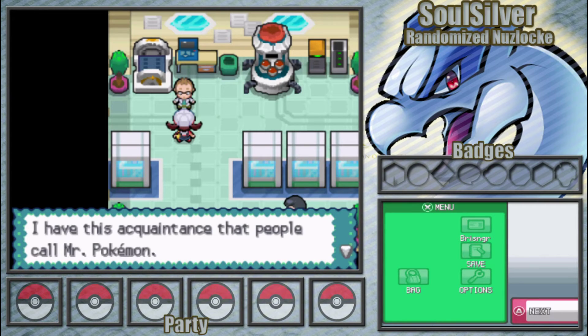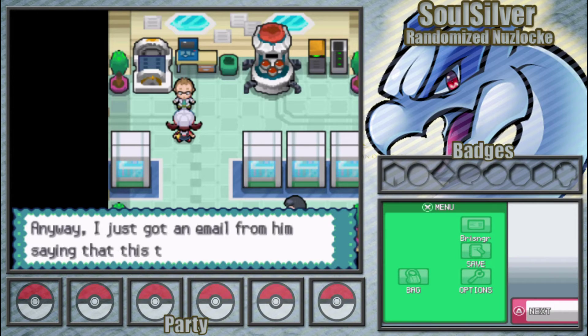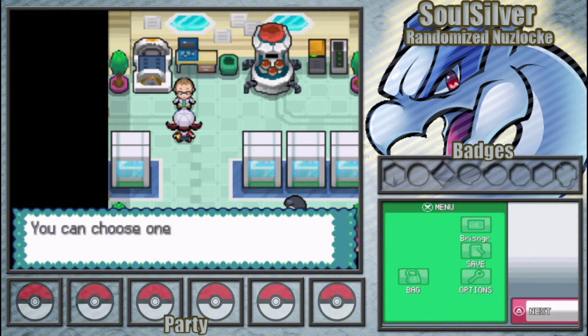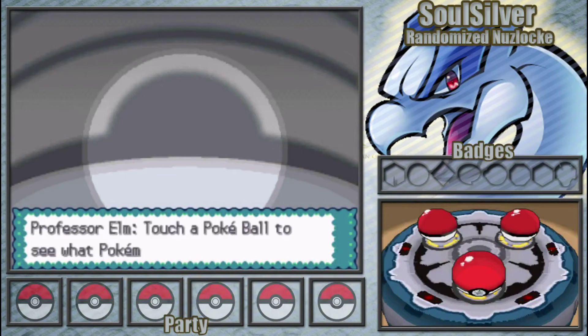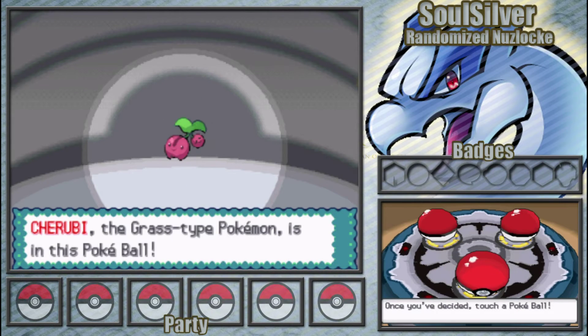Elm also mentions he has an acquaintance called Mr. Pokemon — very original — who keeps finding weird things and raving about his discoveries. He got an email saying this time it's real, probably another Pokemon egg. He's too busy with research so he asks us to go in his place. Now, since this is randomised, let's see what our possible starters are. First up is a Blaziken, a Cherubi, and a Shinx.